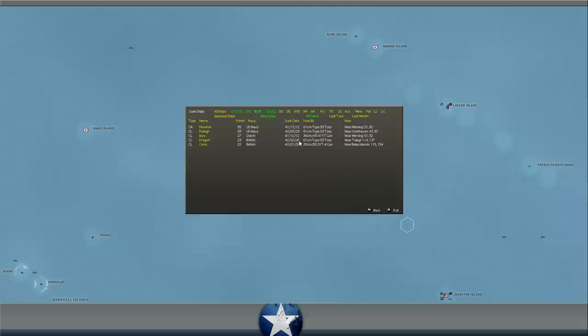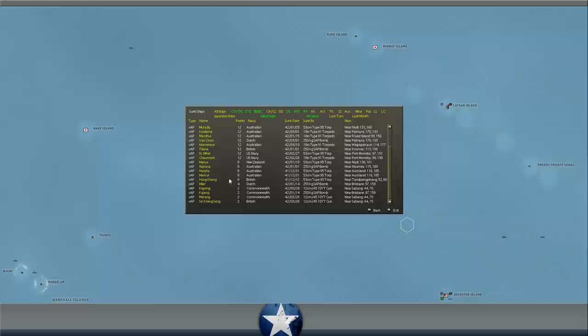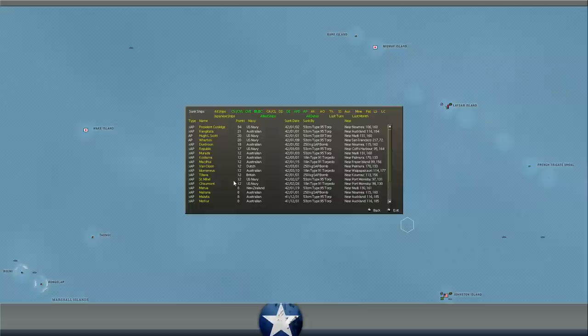The last cruiser we lost was near Tulagi in February — wait, we lost the Dragon? I don't remember her sinking. Was that during that light cruiser battle? Also the Ceres, near B-Lip Island. We've also lost a couple of destroyers, some near Mersing during that battle. In terms of support ships, we've lost a lot of APs — I'm actually a little frustrated with how many troop transports we've lost. This has been the biggest pain in our side. This is going to really prevent large amphibious assaults before '43 because we've lost a lot of these guys, and you don't have a lot of troop transports to begin with.